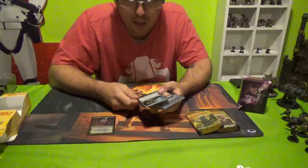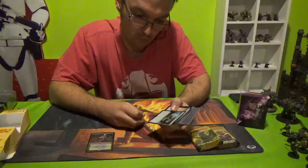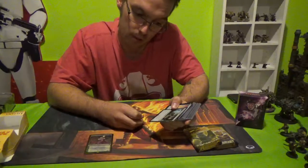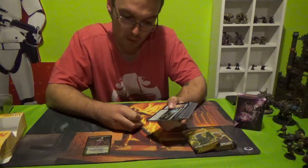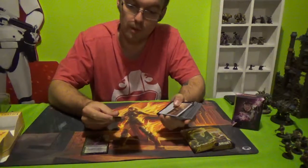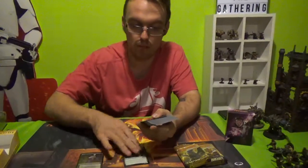Channeler Initiate. It's a 1-1, one colourless, one green, 3-4 — that already sounds pretty good. When Channeler Initiate enters the battlefield, put 3 minus one minus one counters on target creature you control. Tap it, remove a minus one minus one counter from Channeler Initiate: add 1 mana of any colour to your mana pool. So you could put the minus 3 on it and it would still live because it would still have 1.